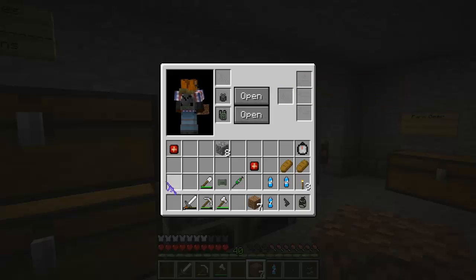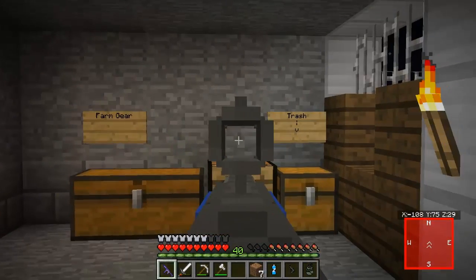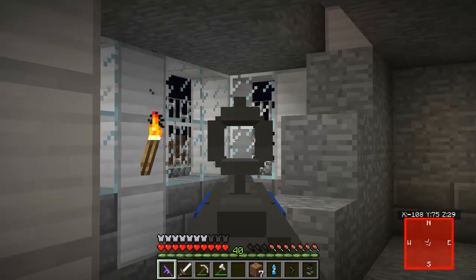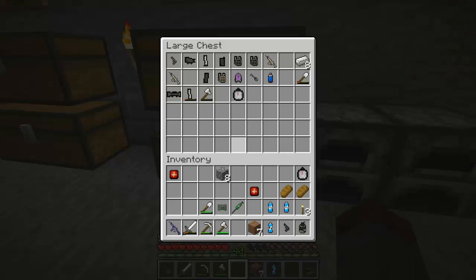So as we put on the suppressor — look how amazing that looks! Give me some props on this, it looks freaking amazing. I can hold shift to hold my breath and get a smoother hit on the walkers. I have an extra compass for emergencies as well.